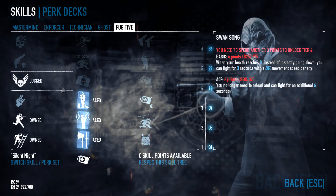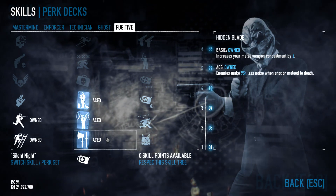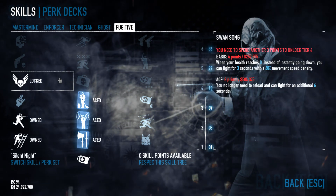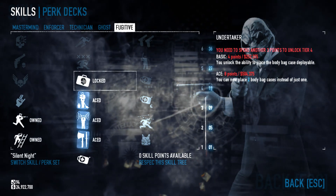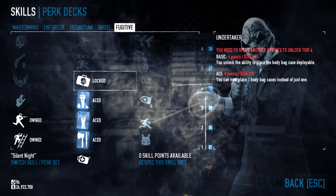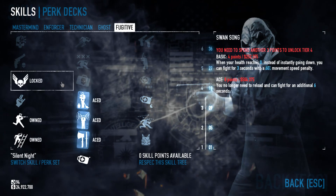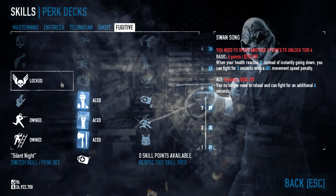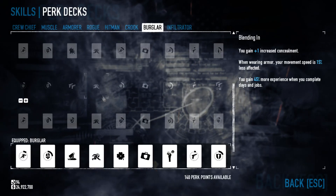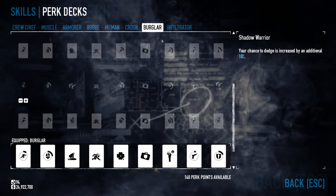For Fugitive, I have Winston Wolf, Sixth Sense, and Hidden Blade aced, and in regular just Running Gun and Daredevil. I was three points away, and you can either go with Undertaker — which is really useful because you can deploy body bags wherever you want when stealthing — or Swansong as a good kind of plan B alternative. For Perk Deck we're going to be doing Burglar, so without further ado let's get into the gameplay.